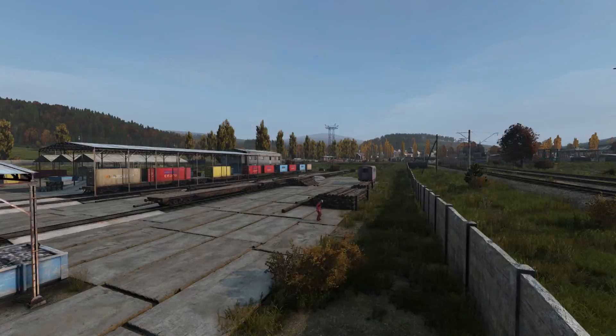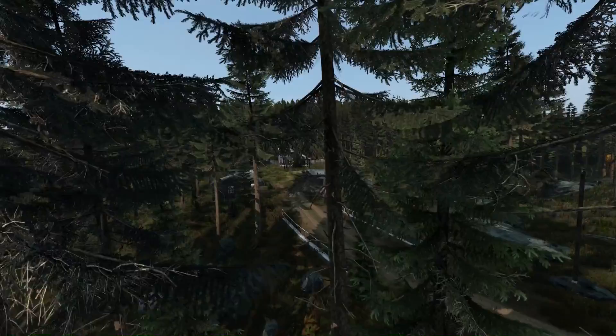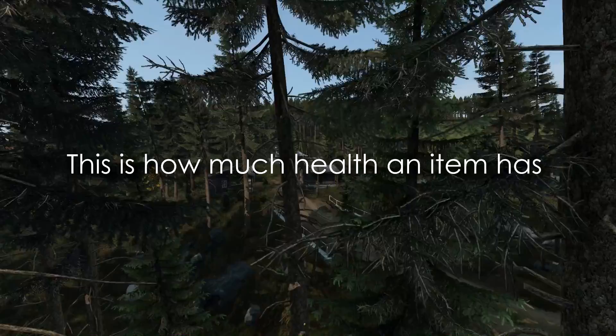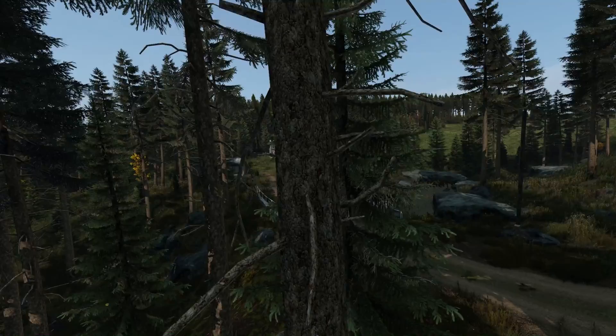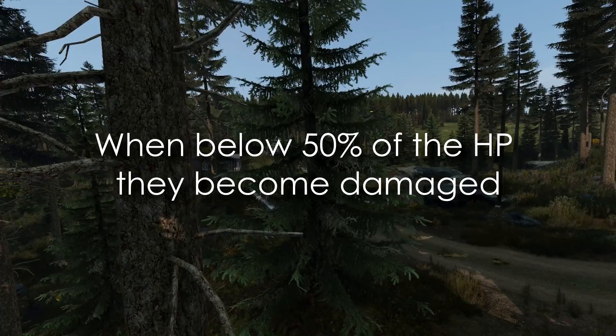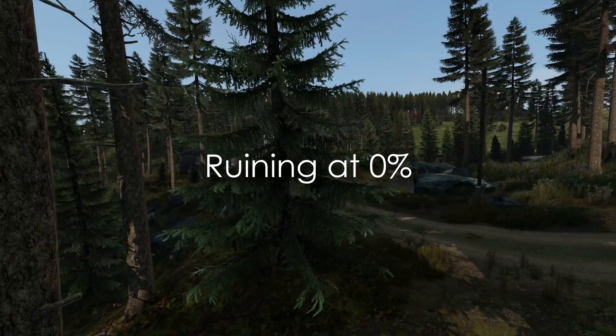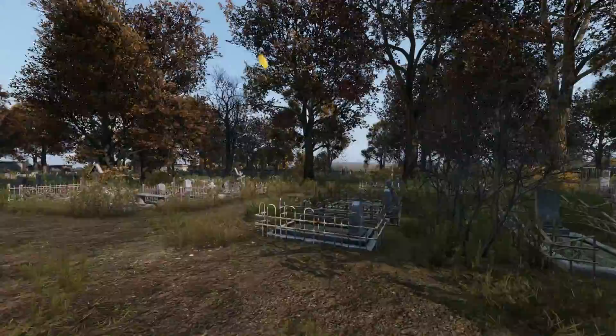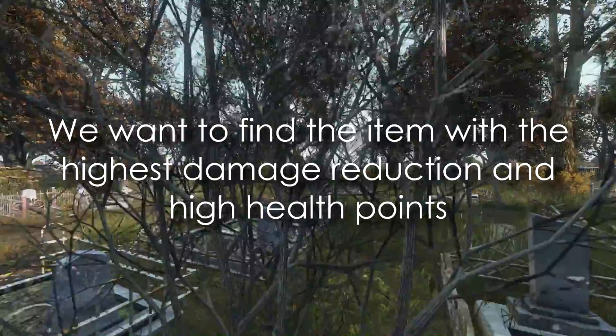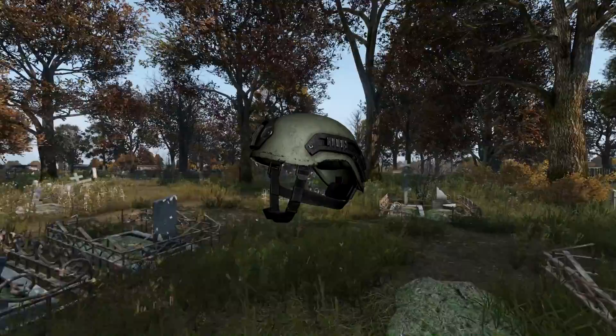What sets these helmets apart is their other statistics — the big one being hit points, which is how much health the item has until it ruins. Hit points tend to vary between 500, 150, 27, and 15. Below 70% they become worn, below 50% damaged, below 30% badly damaged, and they ruin at 0%. The more hit points a helmet has, the longer it takes to ruin, so we want the highest damage reduction combined with the highest hit points to withstand multiple shots.